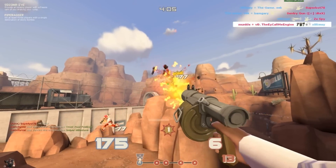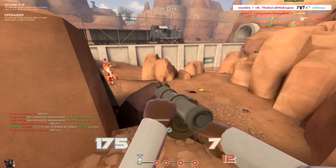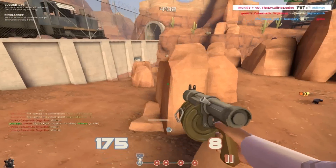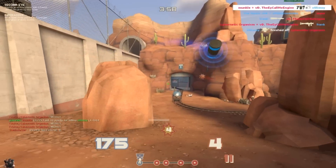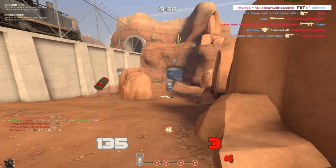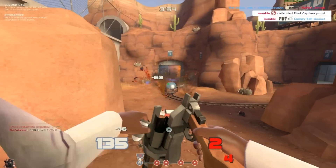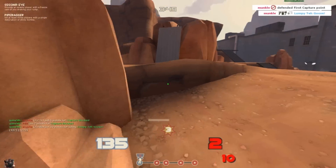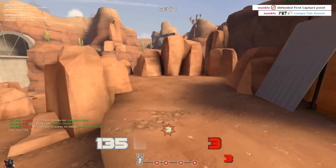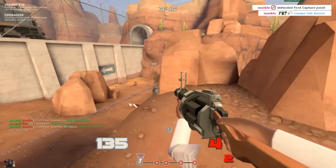Here I jump up to grab some high ground and I spot a bonked Pyro. The other thing about Demoman is it's definitely not a forward class. I'm positioning myself with a little bit of range from the objective — I'm not really getting too close, like a Pyro or perhaps a Spy.